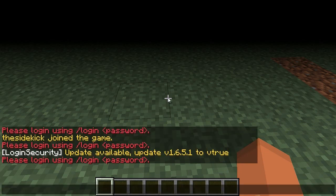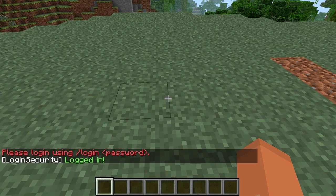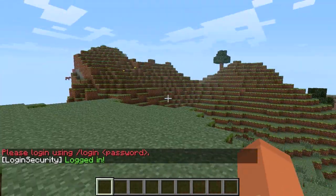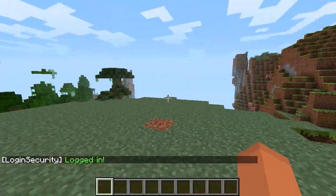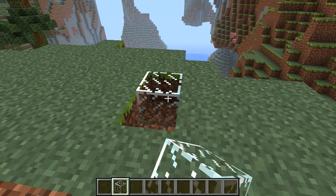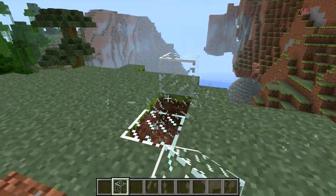To log in I need to type slash login and my password, which I set as 'pass'. Now I've done this the game will work fine. I can get in, I can build with my glass, I can make my lovely little house and all that.